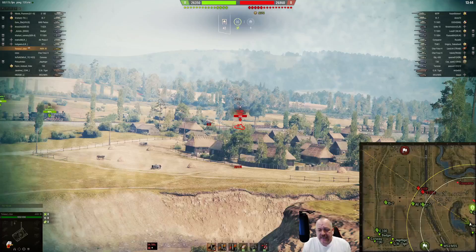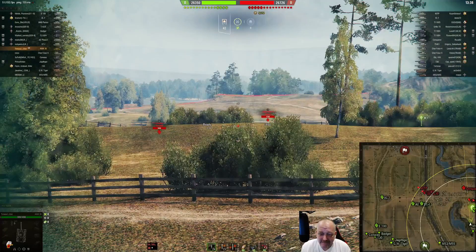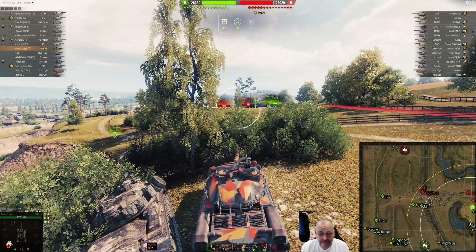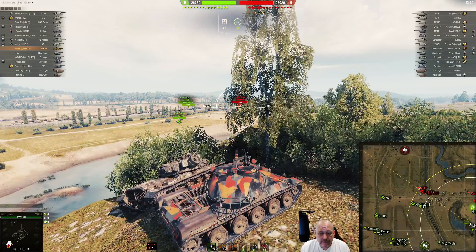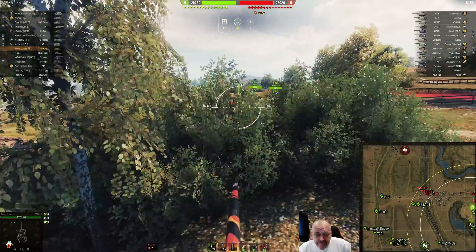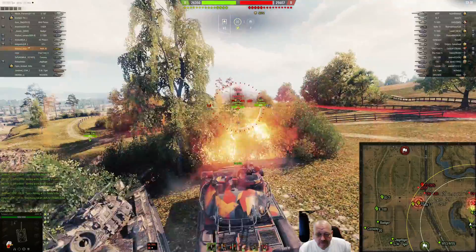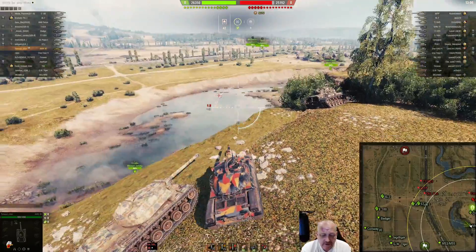Is it just me or has the E5 gotten really strong lately? I know they did a buff on that thing but it just seems impenetrable right now. Anyway, Tintasul is going anonymized so I'm not sure what he's showing up as in the game. The E5 is out of here, there was a 430 over there, and the E5 — he's ducking around. Nothing on that Char, so that's two strikes for our hero.